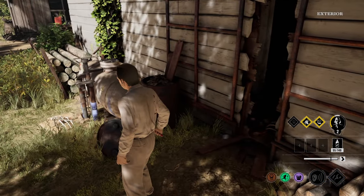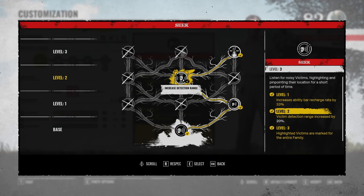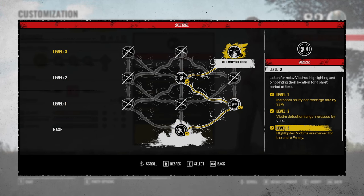Starting out with the Ability Tree, I go to the right for quicker recharge rate, to the middle to increase the texture range, and then to the right again for All Family See Noise. It highlights and reveals the victims that you mark for the whole family. This is basically Warlock and it's very useful. With Cook, you're a support character so you want to keep marking the victims so your teammates can get the kills.